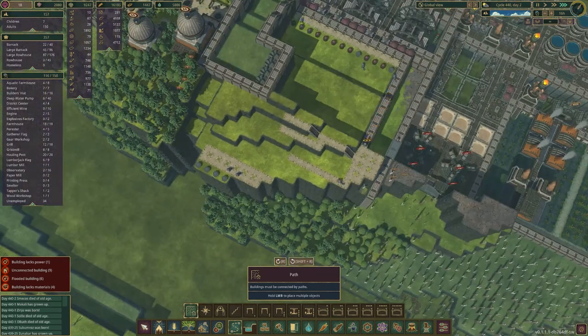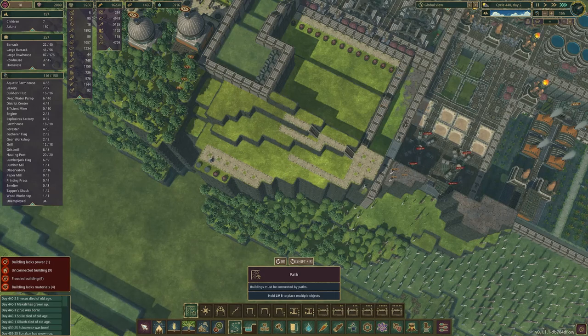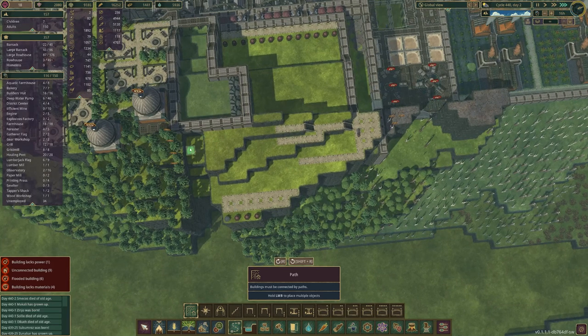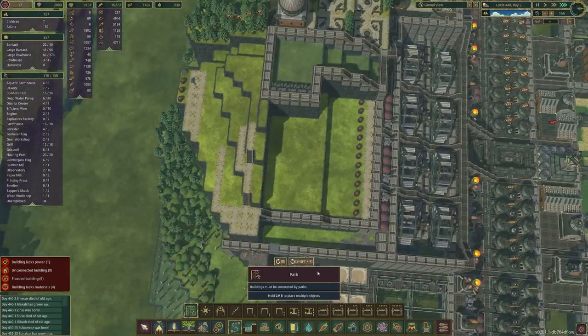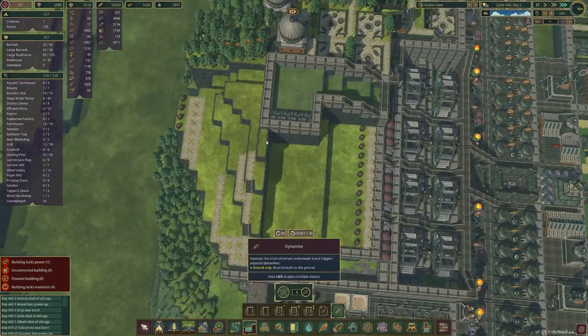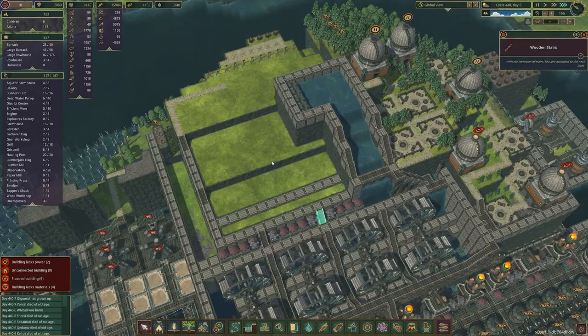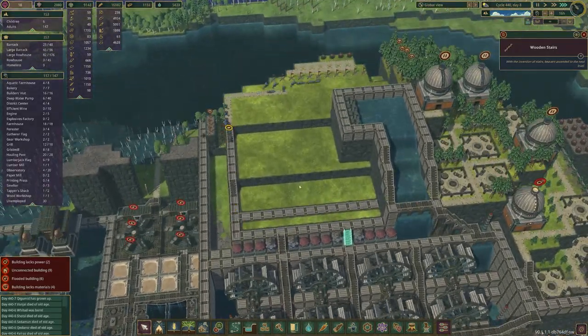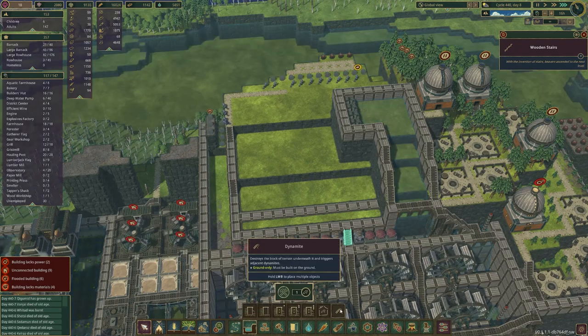I like it. We'll have to fill this in — this could actually be part of the water system too. Let's explode everything — and just like that we are done with that section. We've got this sort of three-layer area. Let me put some more dynamites down so no one's idle and they keep working.